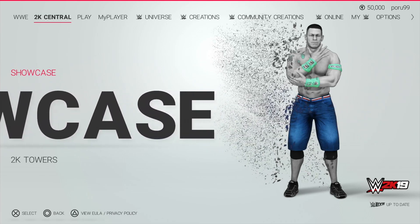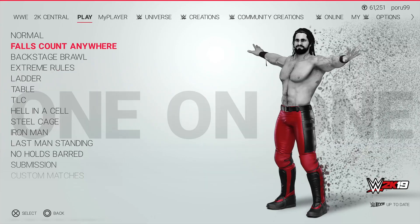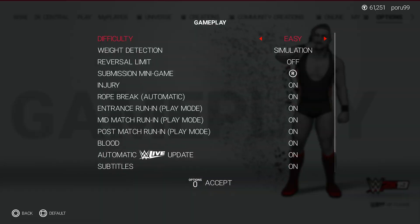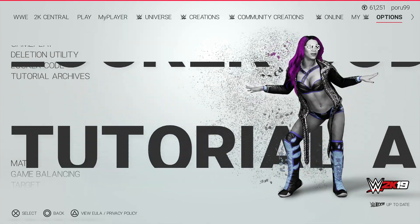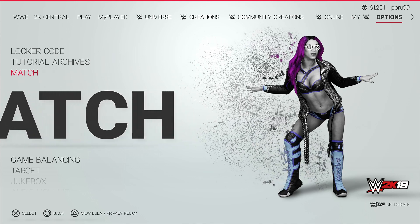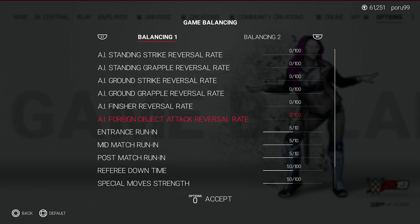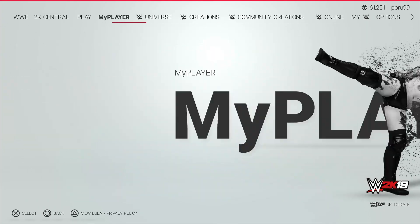Once you are in the game, go to Options, then Gameplay, set Easy Reversal Limit — that's the Options button on PS4 and Start on Xbox. Under Game Balancing, turn AI Reversal to zero. Then set it to Play, one-on-one, False Count Anywhere.